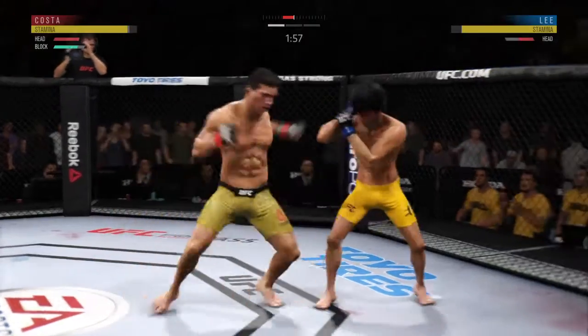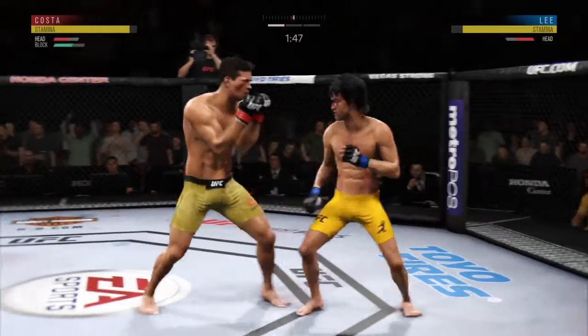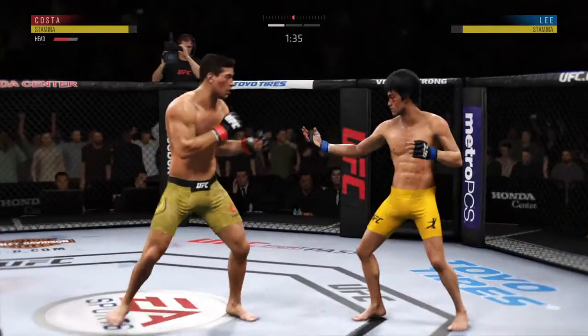How about that chin? His opponent found an opening there to the body. Nice hook shot there, but as he leans forward trying to get into his own striking range, he's gonna pay the price there to the body. Got to be careful — you don't want to eat too many of those power hooks downstairs.